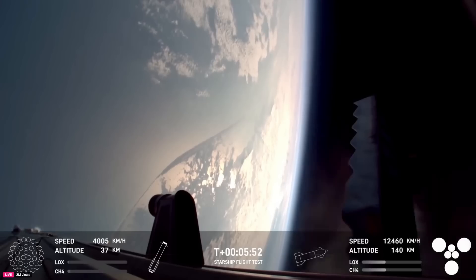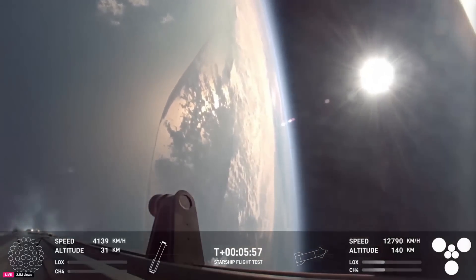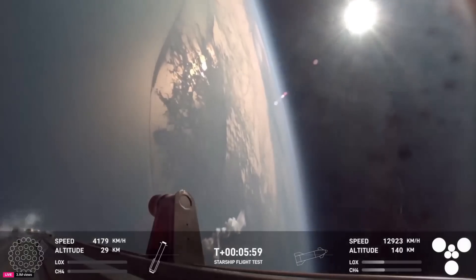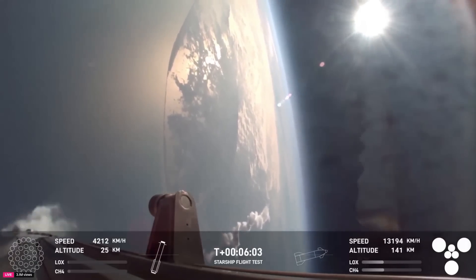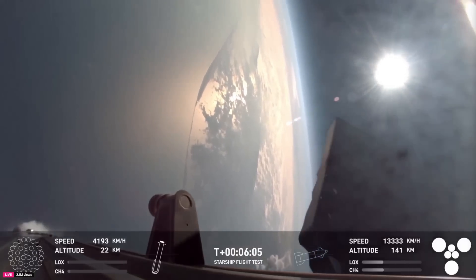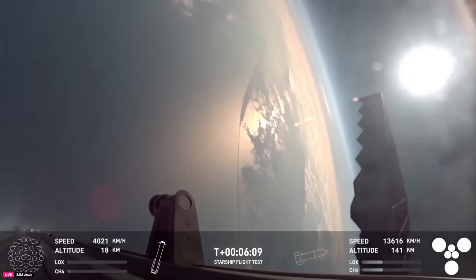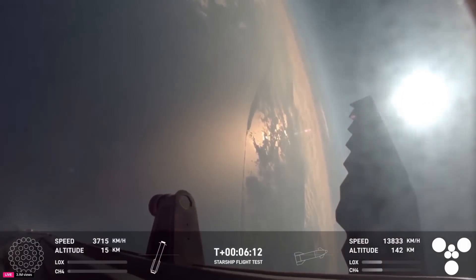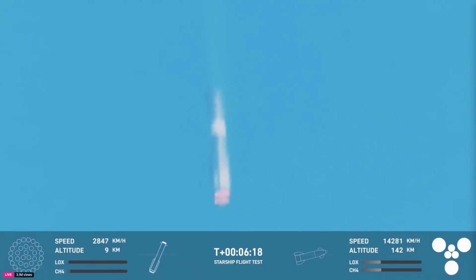We have an additional objective today to do an in-space relight of a Raptor engine, which will help set us up for being able to do de-orbit burns. Ship chamber pressure is nominal, which is important for orbital flights. What you're seeing on your screen is a view from Super Heavy as it's making its way back down to Earth. Once again we are attempting an offshore landing of the Super Heavy booster — we have seen this before and it is still very fun to watch.